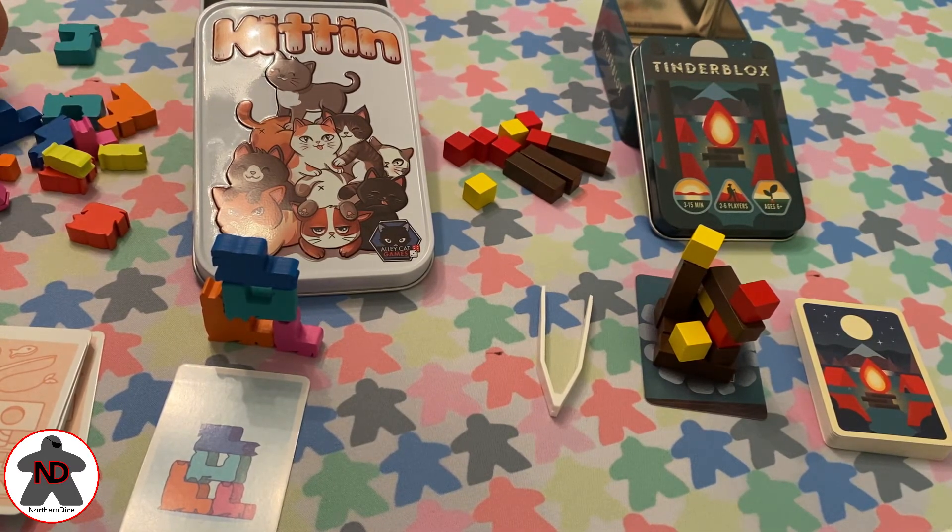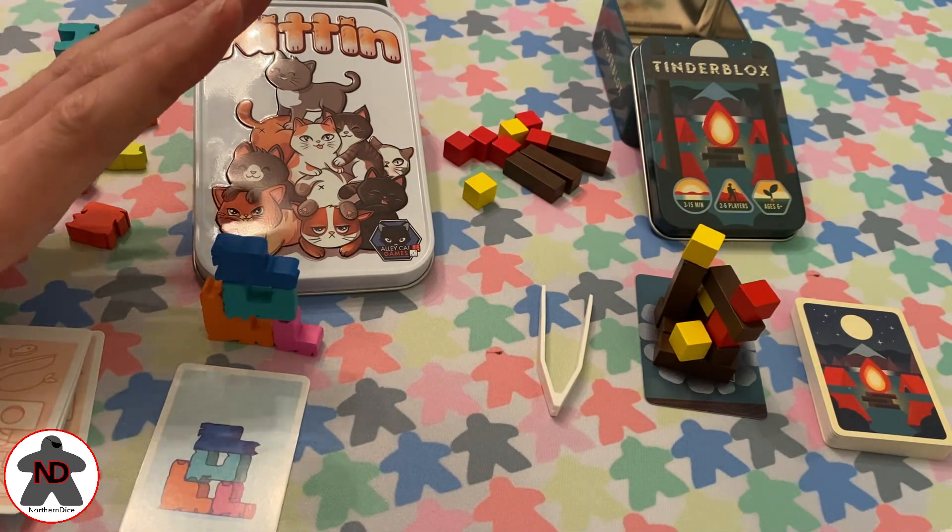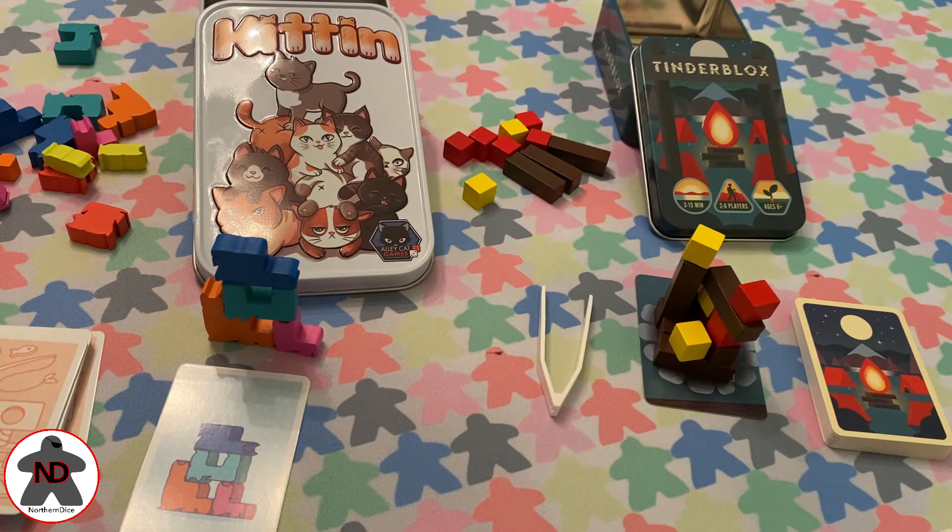Kitten keeps everyone engaged because your race is against other people, and as long as you can build that stack faster than everyone else, you're always in the running. The main caveat is balancing the number of players against the number of cards required — in an eight-player game it may take far longer than the recommended 15 minutes, while in a two-player game you'll get three cards in no time. Tinder Blocks is not a bad game — it's incredibly compact, easy to set up and play, and takes absolutely zero teaching. The concept is simple and the gameplay is fantastic. But if you're going to purchase one, I'd personally recommend Kitten.